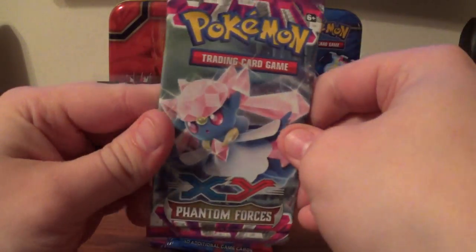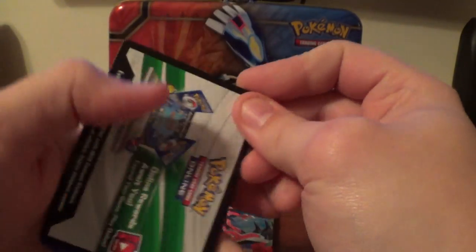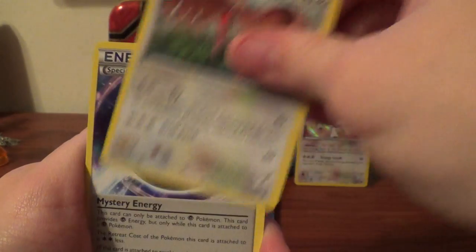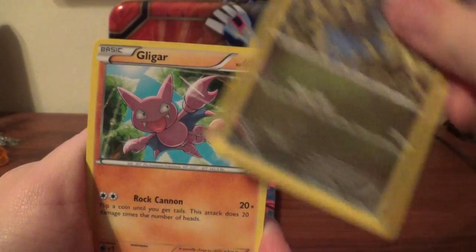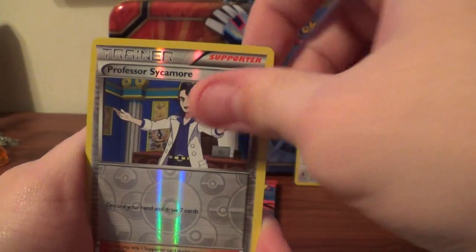On to D&D Pack. We have Furo, Mystery Energy, Gengar Spirit Link, Dino, Claggar, Helioptyle, Krabby, Totodile, Reverse Professor Sycamore, and Venomoth Rare.